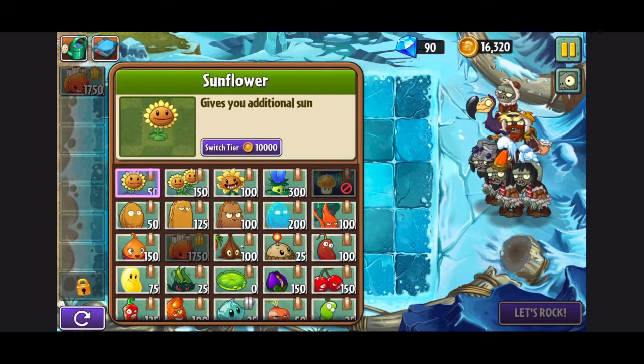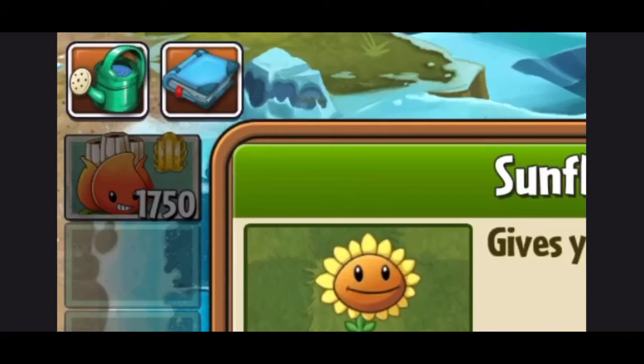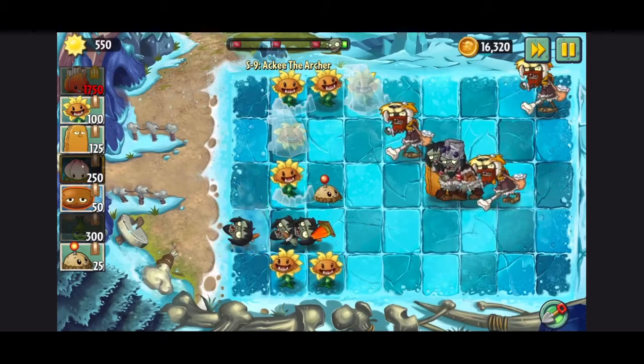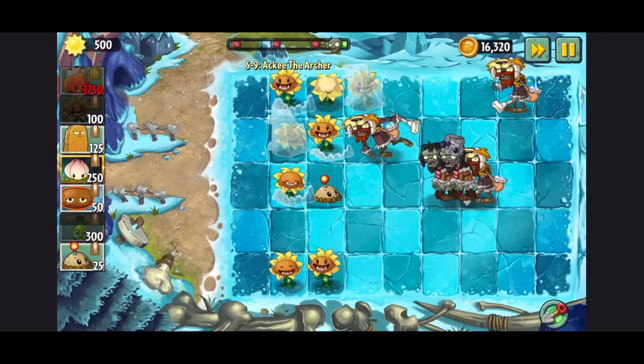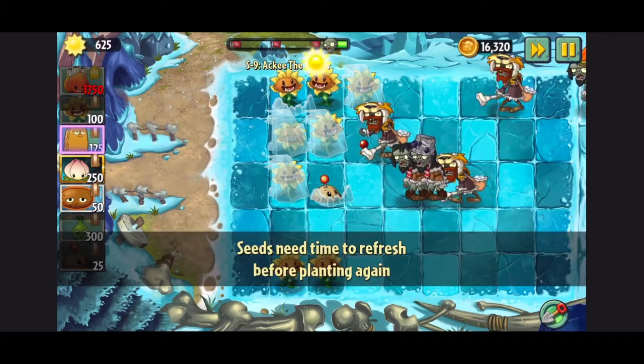After that, it took me to a special level, and the only plant they gave me that could actually attack was an AKE that cost 1750 sun. I tried really hard to beat this level — I have over an hour of recording — but I didn't write notes on what I did, so I don't really remember. I just remember that it was really hard and I just couldn't beat it.